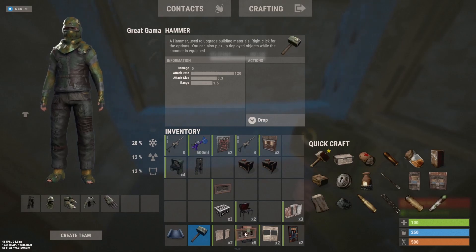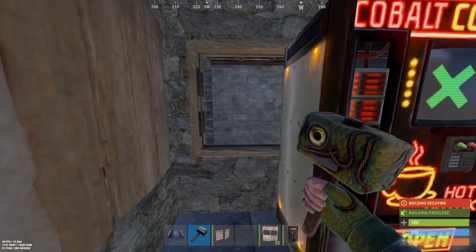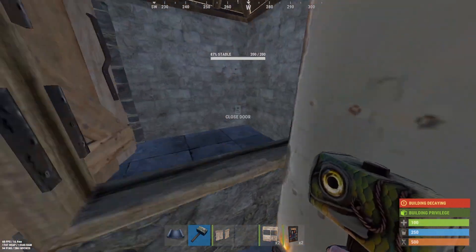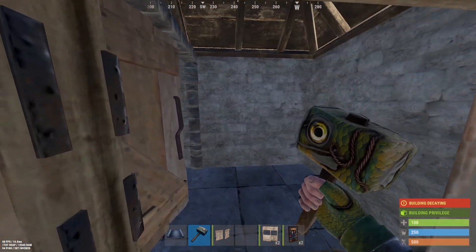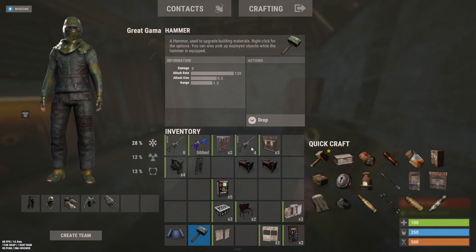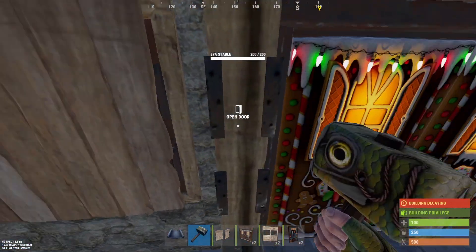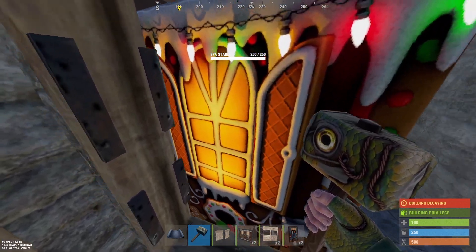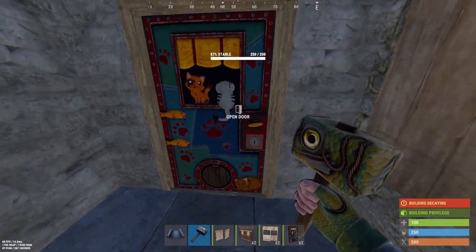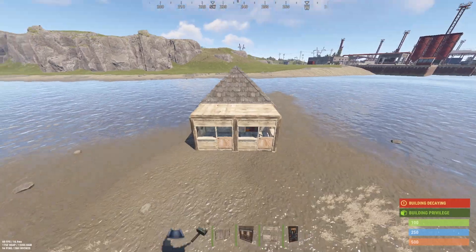We're gonna put our window and our little door — blue shutters. Open it, hop in the window, then close the window and you'll be able to get in. To get out, you would just put a double door and do the same thing — push it through. And that's the little roleplayer 2x2 bunker.